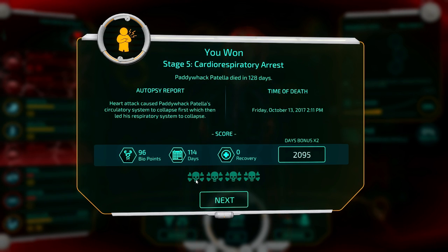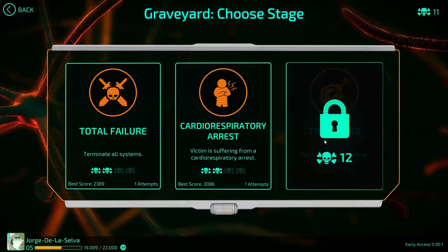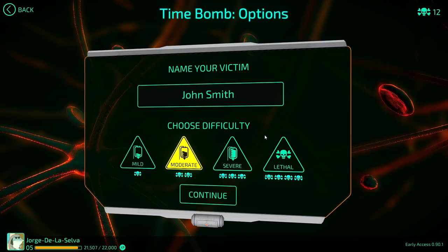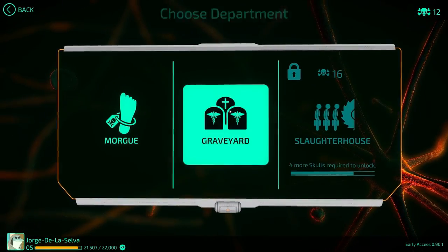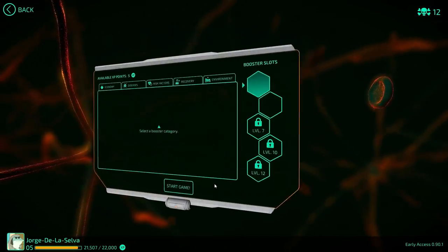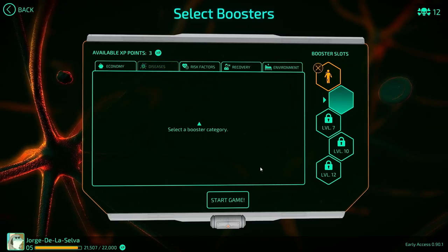He's got leftover bio points and all that fun stuff. Not my best score, but that was a pretty quick termination at 128 days. That's going to unlock the next tier - and that's unlocked Time Bomb: 'The clock never stops ticking.' We'll give him more symptoms and take a slow diagnosis. He's a ticking - oh, we have 14 minutes to kill him. That's what the challenge is going to be.